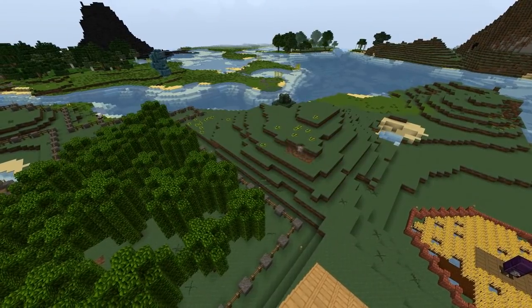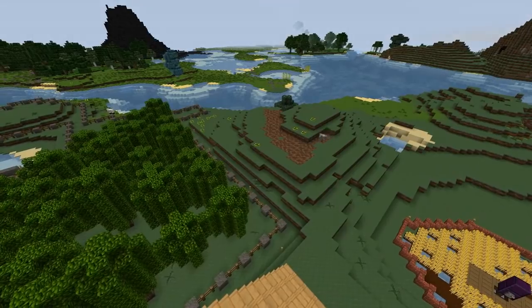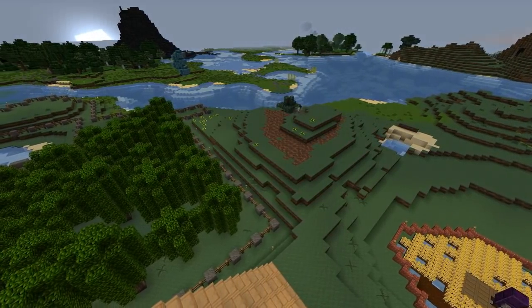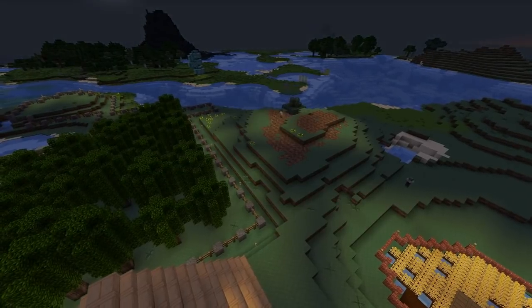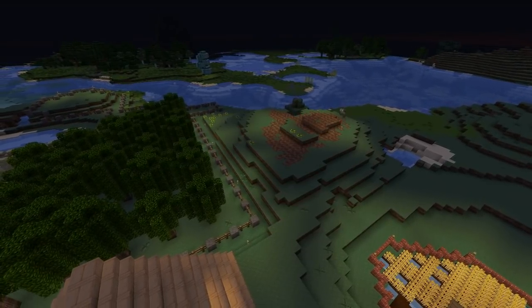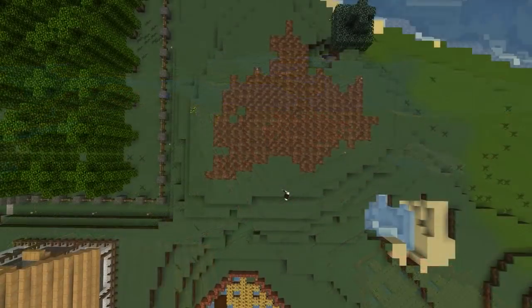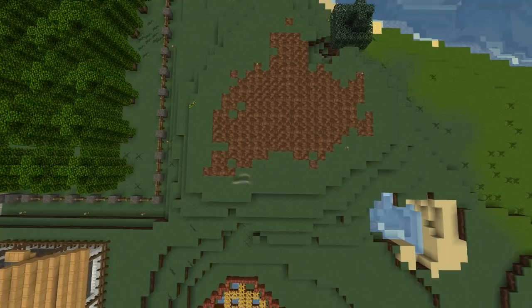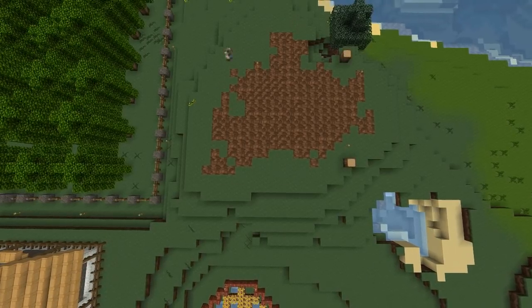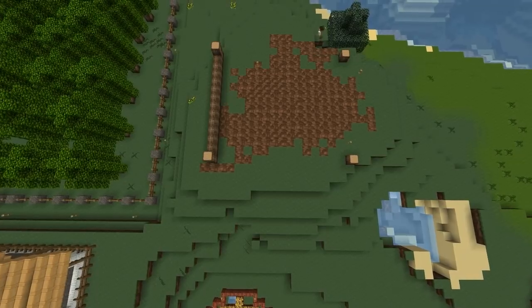One of the big problems I've been having since day one pretty much is inventory space and remembering where things are. It's my own fault really. The key to starting anything in Minecraft, even a farm, is having a good sorting system so you know where to place things and have enough space to store all of the things you're going to need later on. So with that said, I decided to flatten out the hill behind the wheat field and get to work building a storehouse.